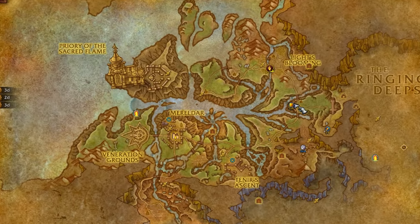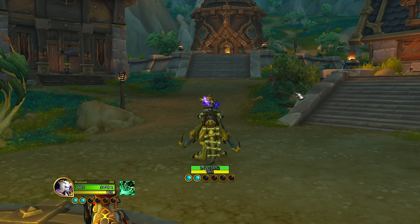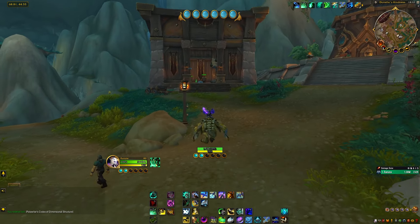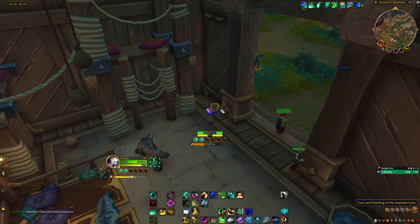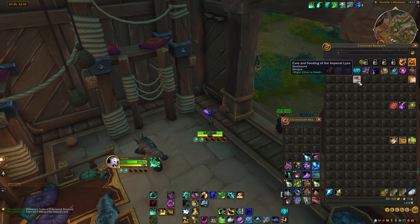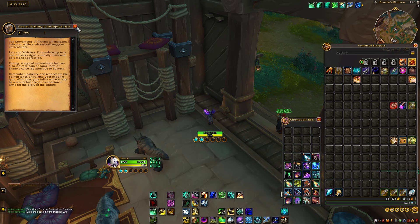The next location you'll have to go to is right over here — we're going up into this building in particular. This is what it looks like from this perspective. We're going to go inside and immediately on the right hand side there will be a book on the floor that you can pick up. Much like the previous one, you'll have to read through all the pages, but don't worry, I will give you the answers when we get to the quiz.